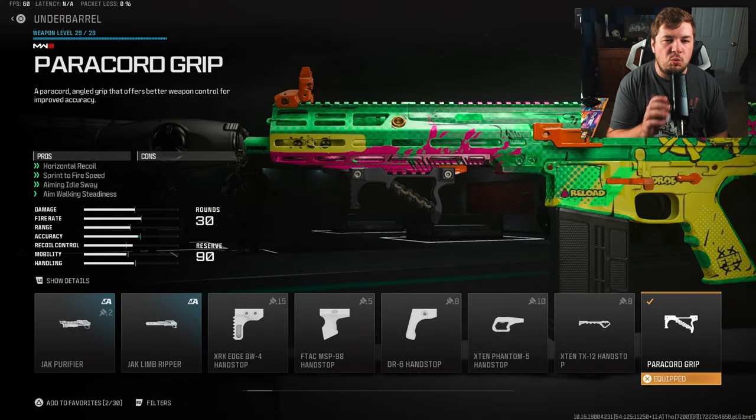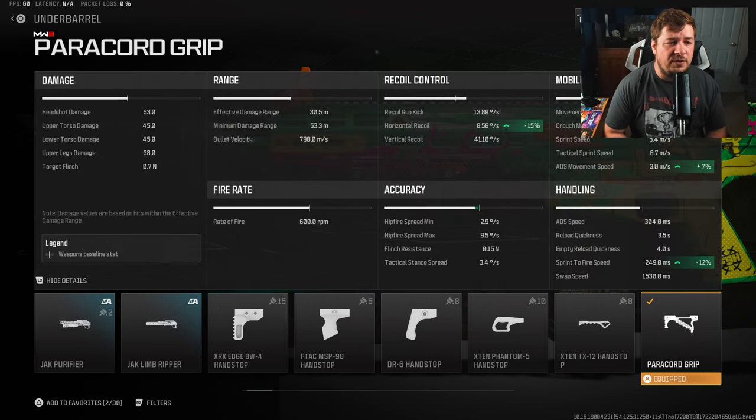For the underbarrel, you're going to want the paracord grip. It speeds up your weapon and gives you more recoil control — 15% to horizontal recoil control, 4% to base movement speed, 7% to ADS movement speed, and 12% to sprint-to-fire speed. An absolutely fantastic attachment when building a weapon more aggressively while still getting recoil control.